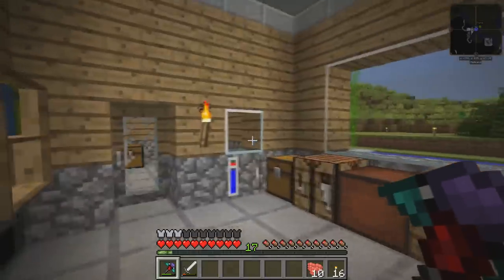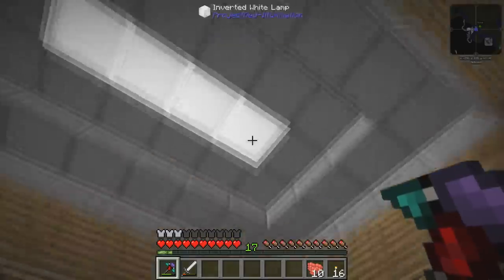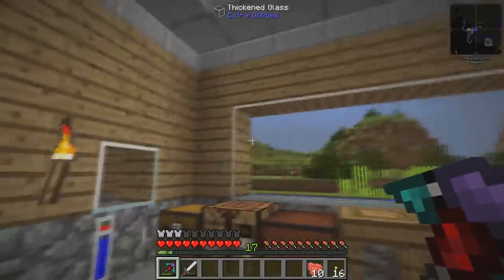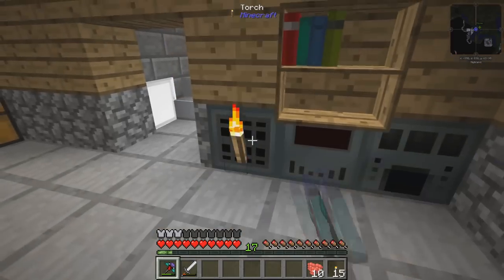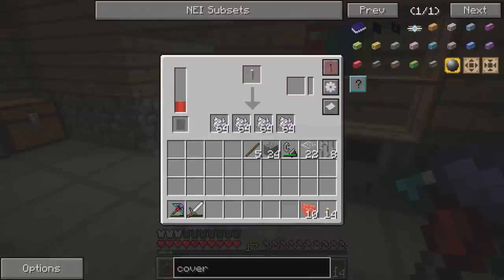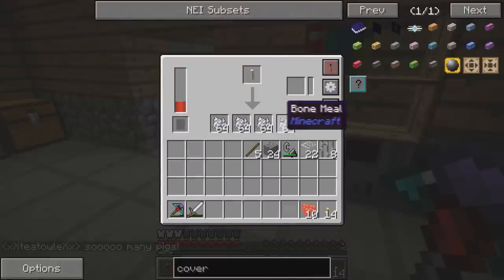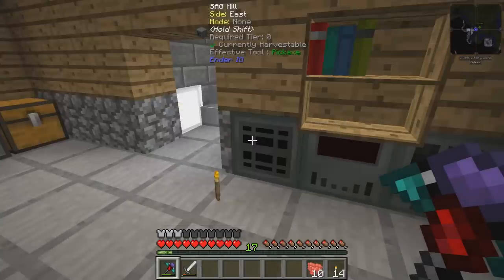I've added some thickened glass, it looks quite cool. I've got these inverted lamps as well which produce some nice modern looking lights as opposed to the torches. I've got myself a new machine here as well, which is the sag mill. In the nether there are these bone blocks - put them in the sag mill and boom, you get insane amounts of bone meal.